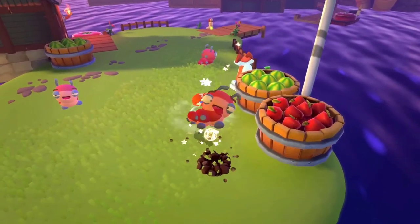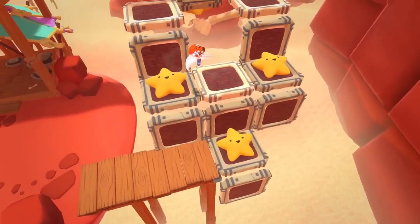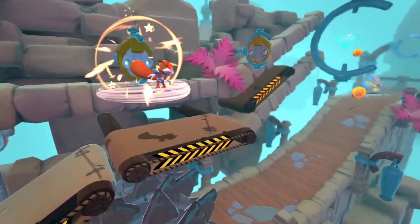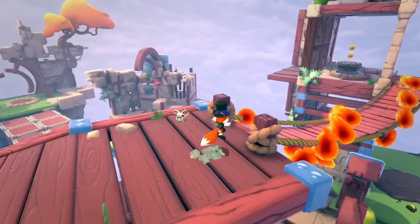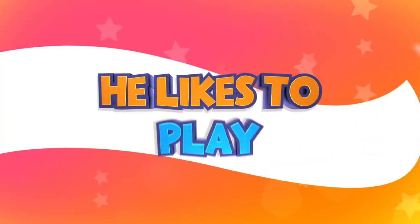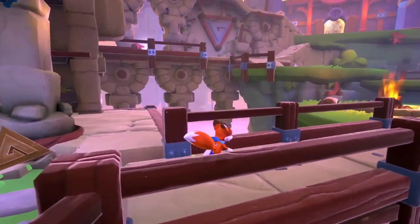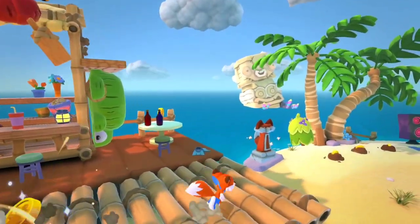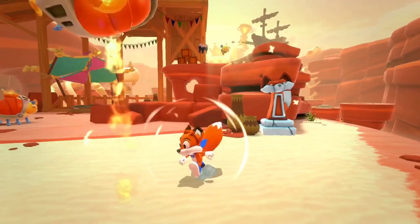Lucky can also use his tail to attack enemies, dig underground, and glide in the air. The game is not very difficult, but it is very fun and engaging — the controls are responsive and intuitive, and the camera is mostly cooperative. The game has a lot of personality and humor with quirky characters and witty dialogue. The graphics are bright and crisp, and the music is catchy and upbeat. New Super Lucky's Tale is a perfect example of a simple yet satisfying platformer that you can enjoy with family or by yourself.